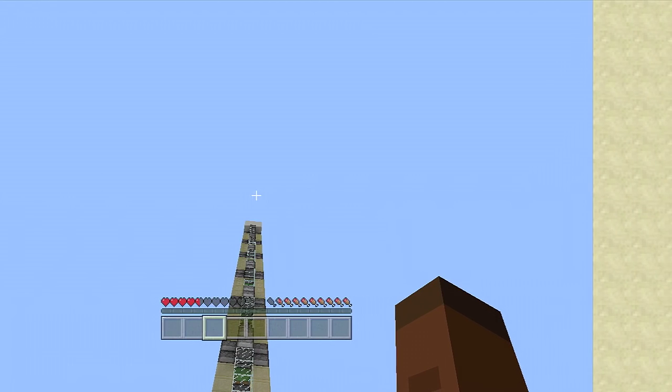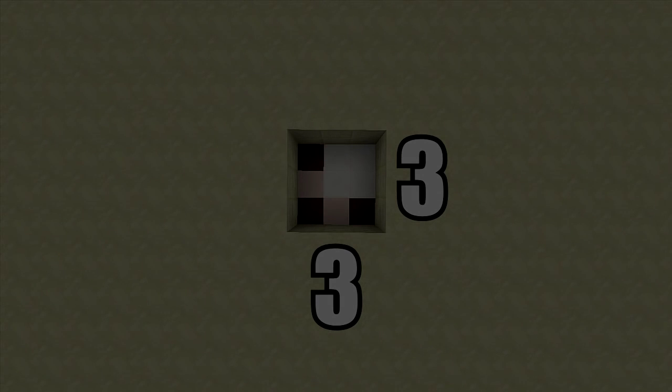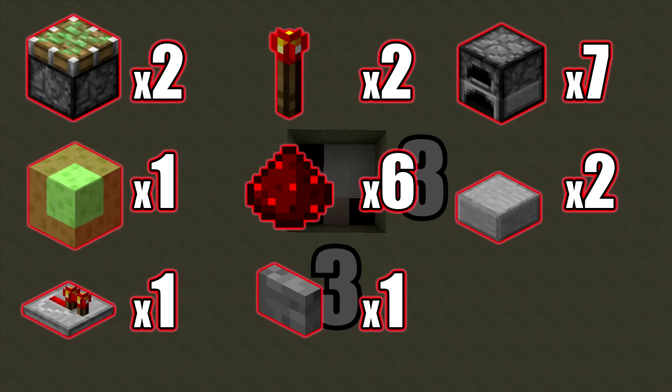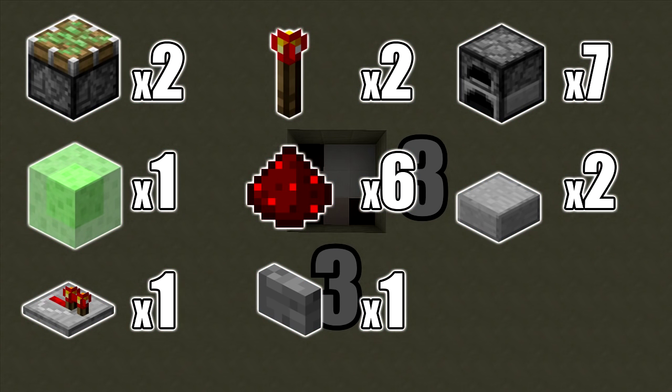Let's start building. You're going to need a three-by-three spacing and you'll have to dig down two. The resources needed per individual layer are: at least two sticky pistons, one slime block, one redstone repeater, two redstone torches, six redstone dust, one button, at least seven immovable objects, two slabs, and optionally glass for the front.